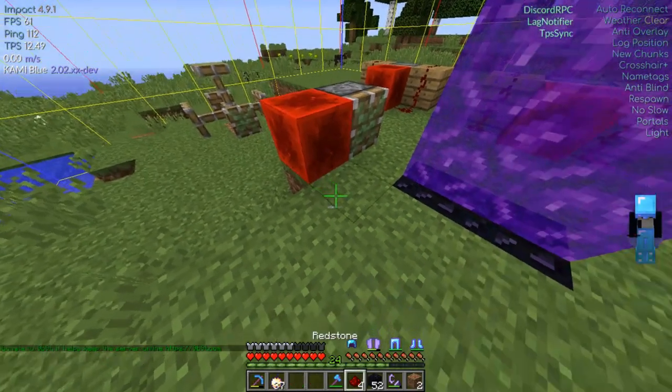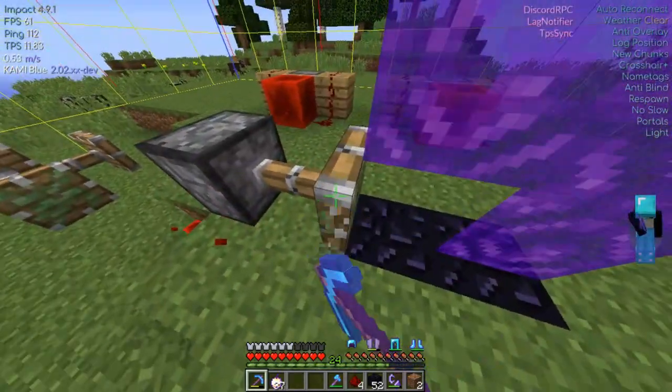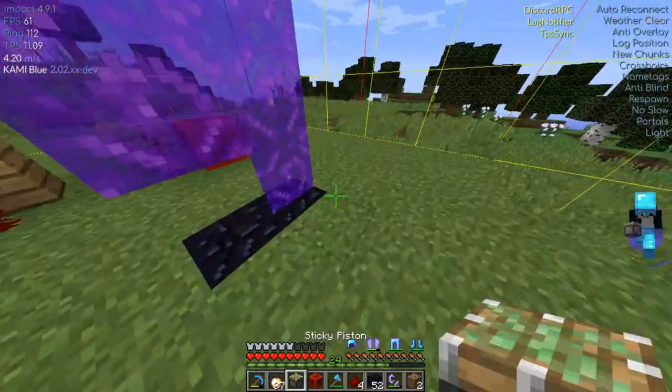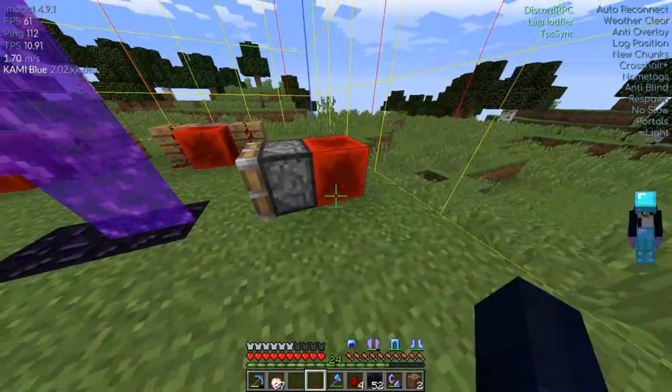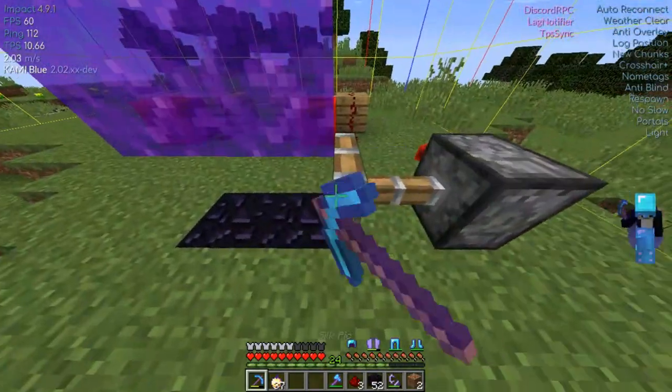You can also use pistons as shown to destroy one portal block at a time. This can be done from the side, and also from the front or back. This does take some work, but you can end up with a one by one portal. And also, the portal will still work.